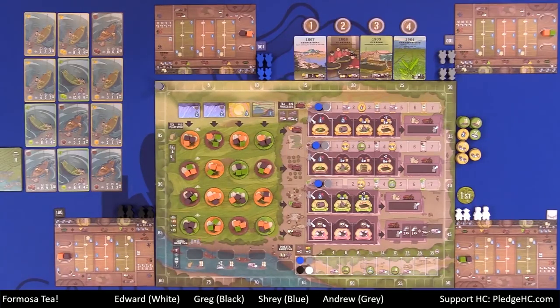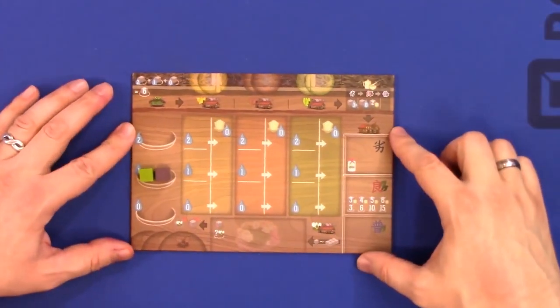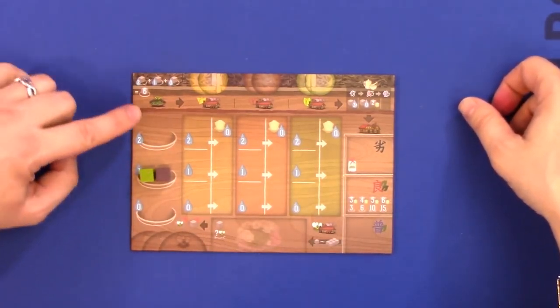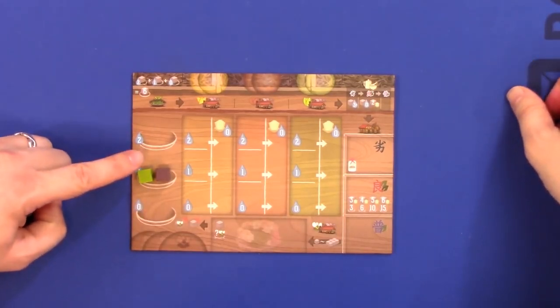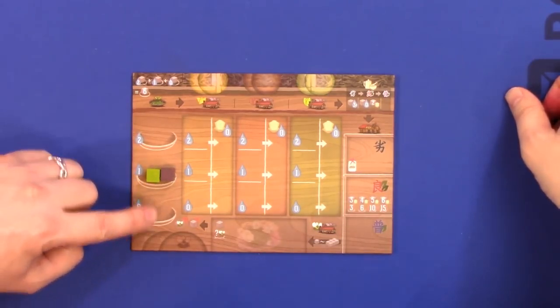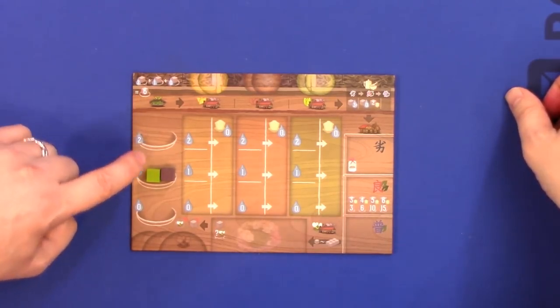Now, in our player tableau — and let's go ahead and zoom in. Over here in our player tableau, these are symmetric player boards. Over on the left-hand side is the basket. Depending on how wet the tea leaves are when we harvest them, they're going to go into either the two-wetness, one-wetness, or bone-dry tea area. You can have a maximum of six cubes between the three baskets.